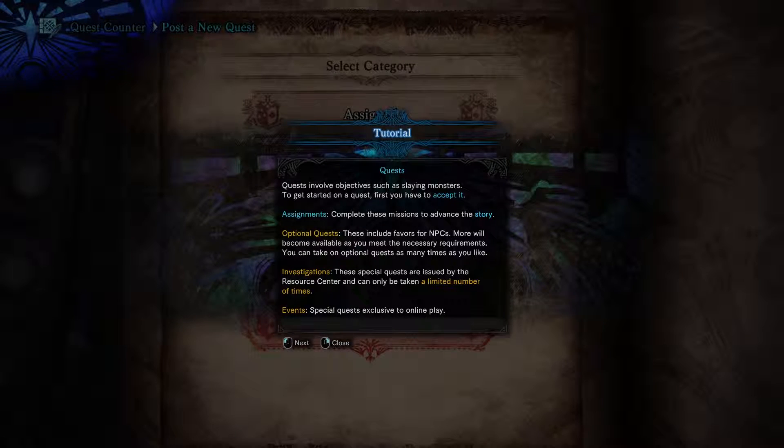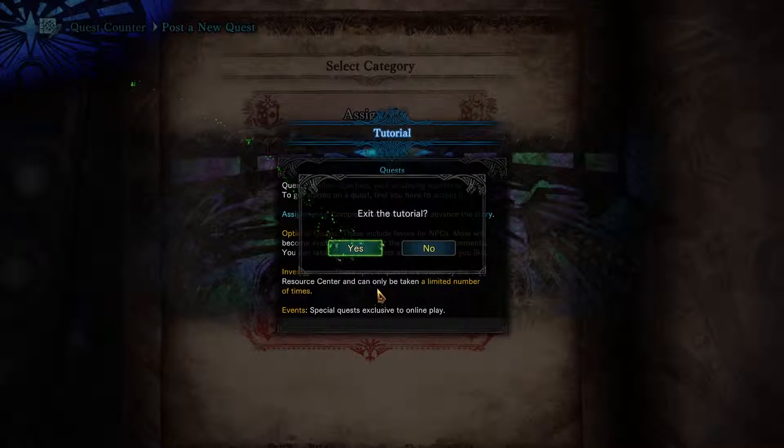Investigations — you go to the resource center. Investigations are kind of like missions where you can repeat the same quest a set number of times, just whatever number you're given. Events are exclusive to online, as you can see there.